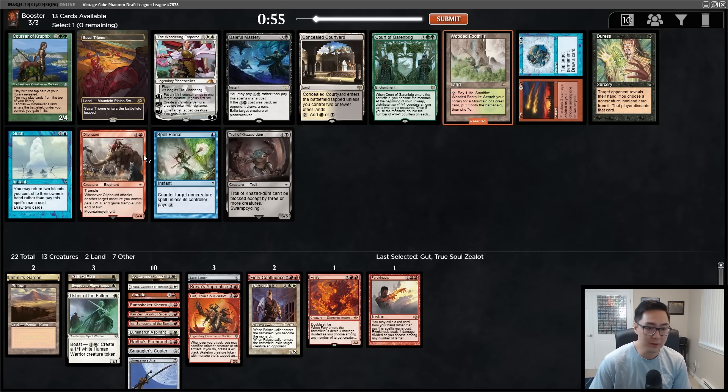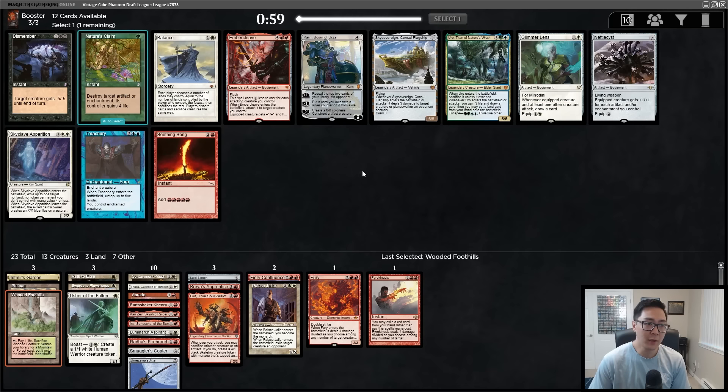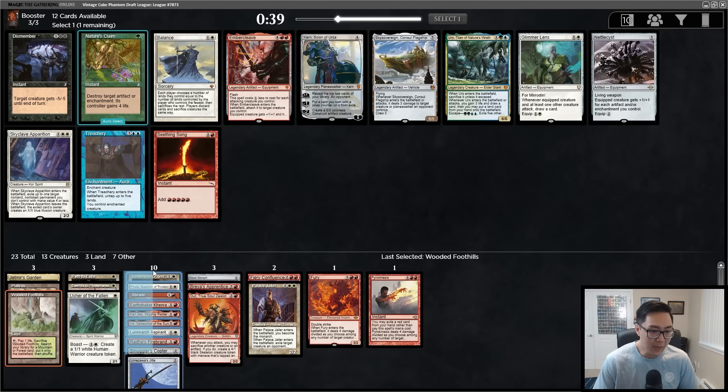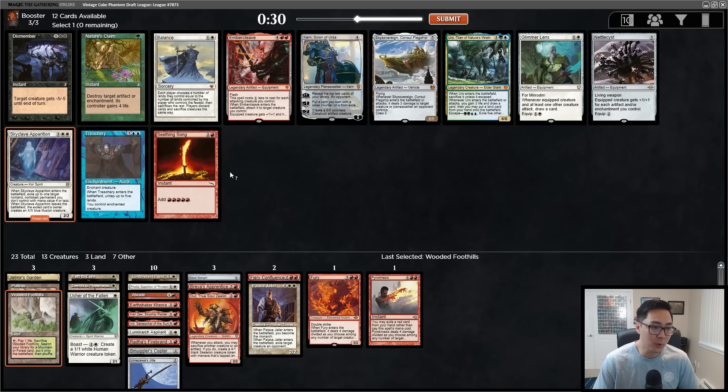We have Brea's Apprentice that we may or may not play. Happy enough with Gut. Now we're slam dunking this Wooded Foothills — there's also an Oliphant but I want the fetch land for the Plateau. There's a Wandering Emperor that might table. This pack has Dismember and Skyclave Apparition as options. There's an Embercleave and Glimmer Lens — we're really good on twos right now, eight two-drops I'm happy playing. I don't think I need the Glimmer Lens. Balance is not a balance deck — taking Skyclave Apparition since it doubles as a creature.